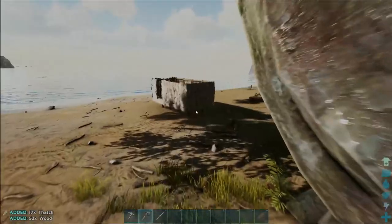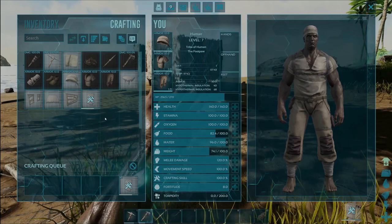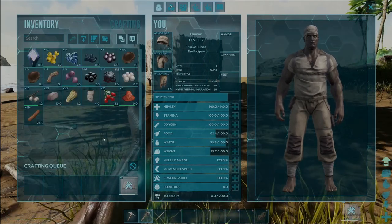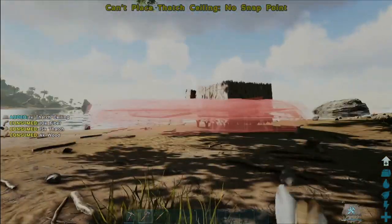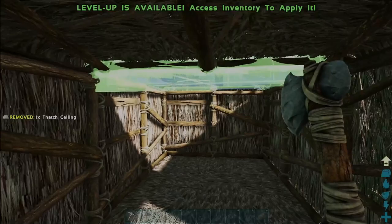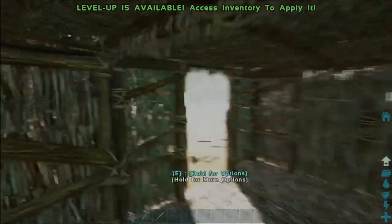And then we need two thatch ceilings. And then we can start placing in our ceiling and we'll have ourselves a little humble abode. And this one just there — there we go, that is our shelter complete, guys.